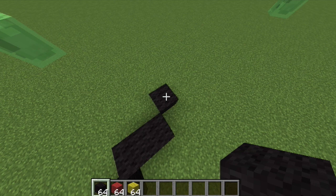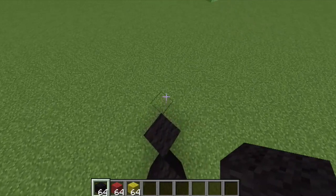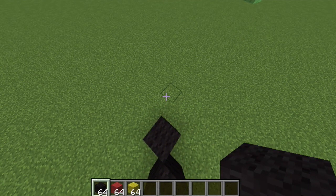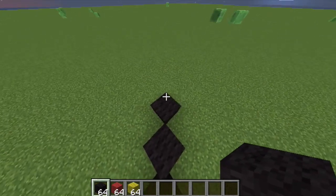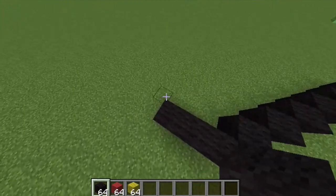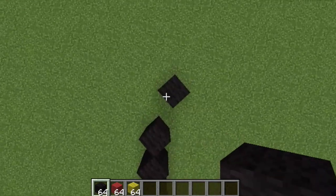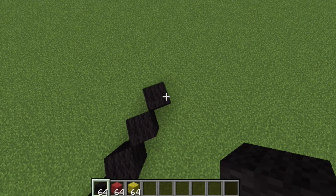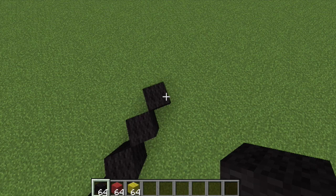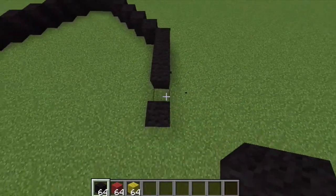Two, three, four, five — then one, two, three, four, five, six. Let me check again: one, two, three, four, five, six. Yeah, six. And then from here we'll go all the way down, because everything on this side shall mirror to the other side.